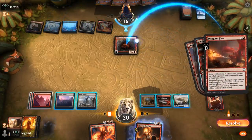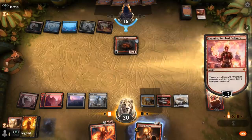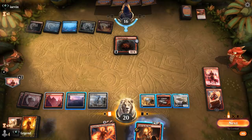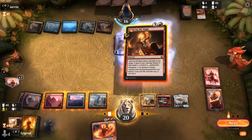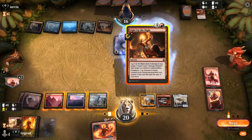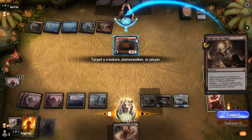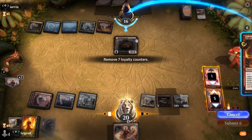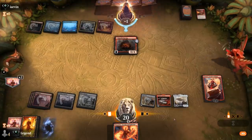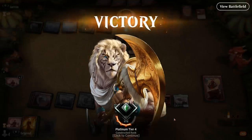Opponent uses Dragon's Fire on their own Smoldering Egg — might have been a misclick. Emblems Torch of Defiance and copies the emblem, so we've got two emblems. We're pretty close to just killing the opponent. If I flash back Light Up the Night, I can remove 8 loyalty for 8 damage, then two emblem triggers — that should do it. Flashing back for 7, removing 1 from Acolyte and 6 from Torch, dealing 7 damage plus two Torch of Defiance triggers. Showing the power of Regulator with Torch of Defiance and Light Up the Night as a nice finisher.